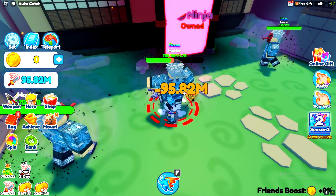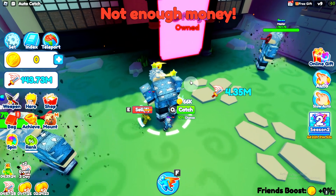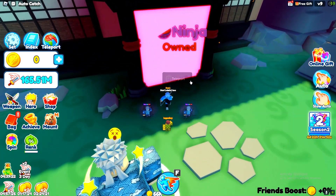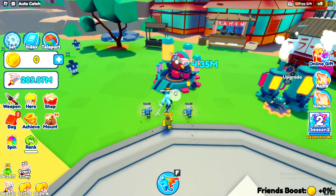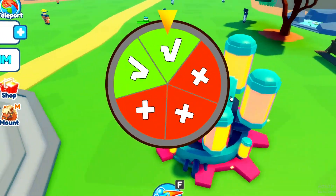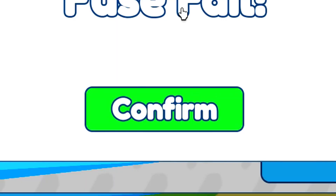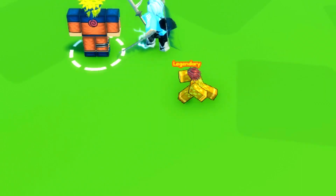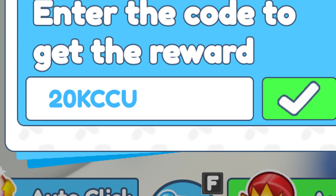You guys came here to redeem all of our codes, so what I'm going to be doing is pretty much redeeming every single working code. We've got quite a lot of codes here to redeem and I'll be trying all of these codes to help you guys out. So let's get stuck right in — I'm going to open up settings and redeem every single working code in Anime Catching Simulator.